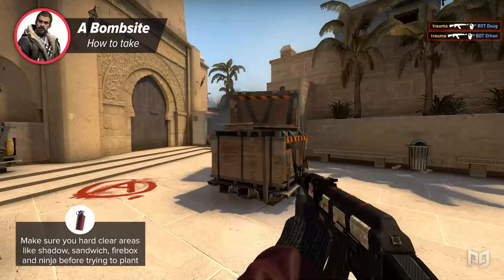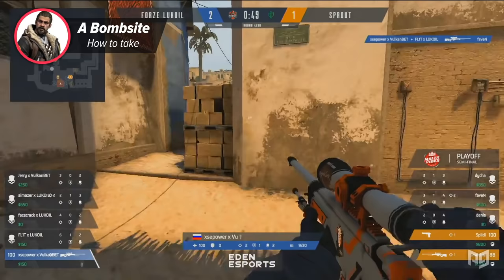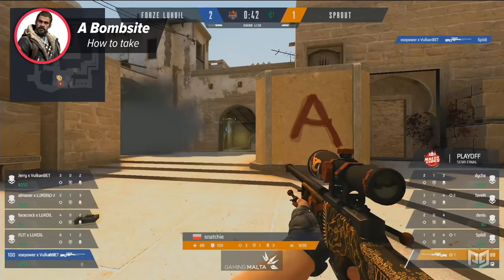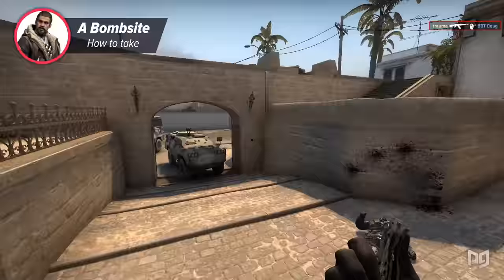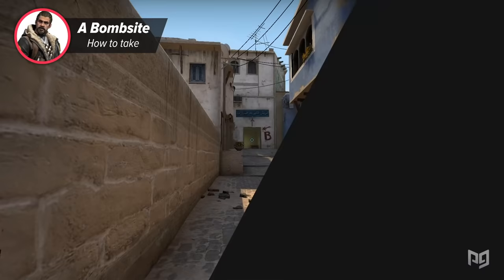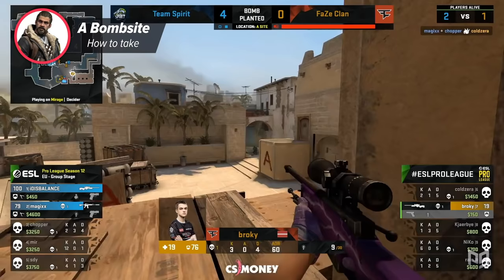These smokes are vitally important to help isolate the fights. Make sure to hard-clear areas like shadow, sandwich, firebox, and ninja before you get the plant. Once you get the bomb down, it's necessary to have at least one bit of map control other than the site itself — whether this is leaving a man in ramp, going up the ladder to palace, flashing into CT spawn, or pushing into connector and jungle. It doesn't matter which — what matters is that you get into one of these areas, otherwise you'll quickly get surrounded and slaughtered.